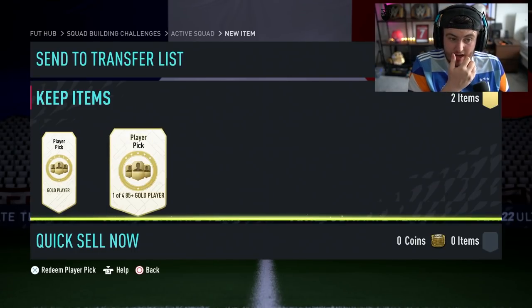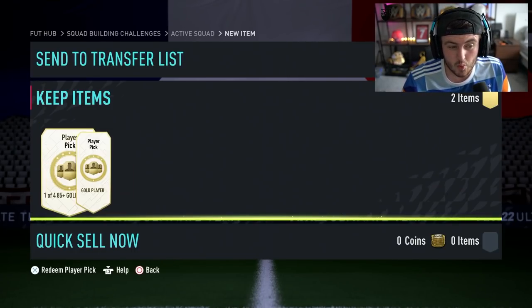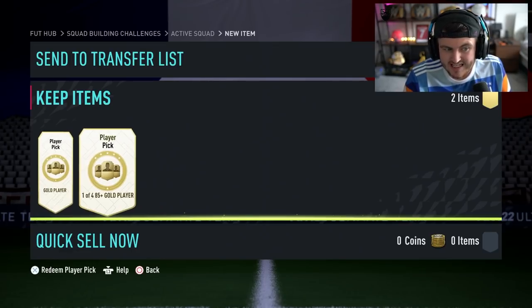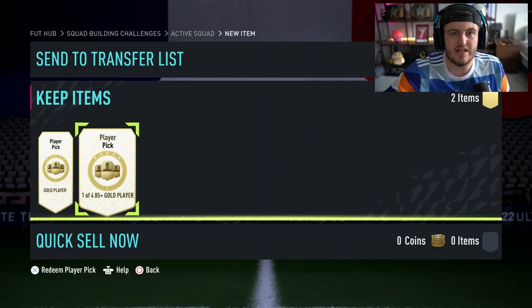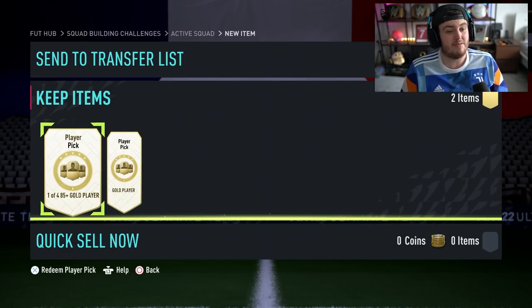You can do two of these today. They're an 84-rated squad each, both requiring an inform as well. So let's see if we can get something good. Obviously we have FUT captains, hero captains, and then everything else that is currently in packs. You can get hero captains in these as well.